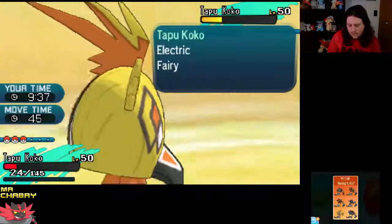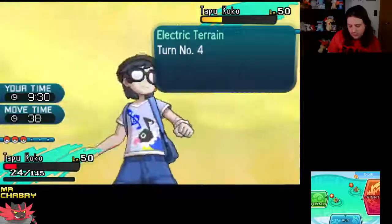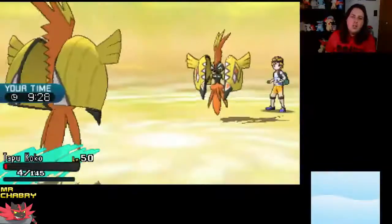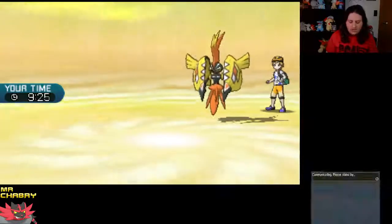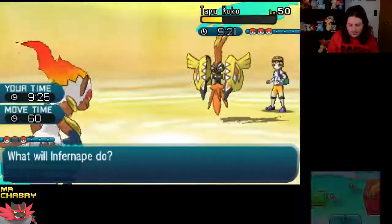Should we save Tapu Koko for the Salamence? Actually, I don't think so. We're going to trade Dazzling Gleams — this should take me out. Infernape can come in now and Fake Out. We have to Fake Out because if we don't, we're going to take a powerful Electric-type move or a Volt Switch. I think Fake Out's the safest thing here.